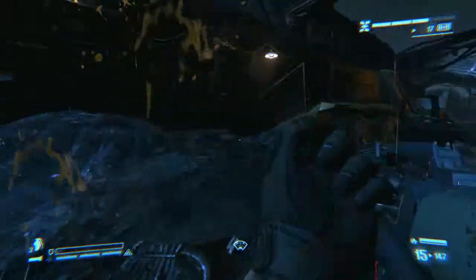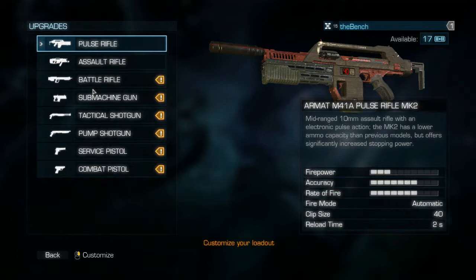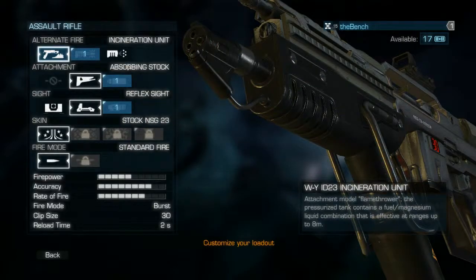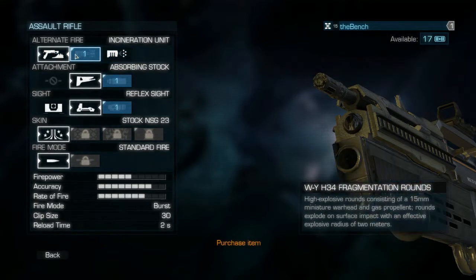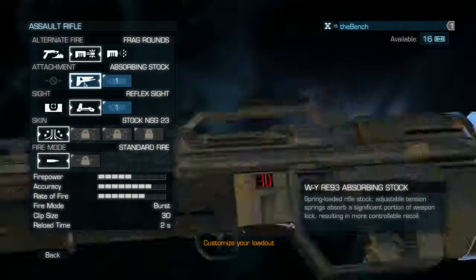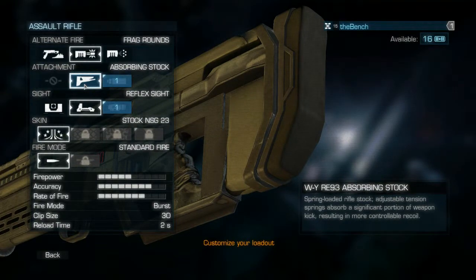I wonder if you can customize your weapons like right now. Arsenal? Yeah, we definitely can. I just want to show you guys a little bit about the weapon customization — don't want to leave you guys in the dark here. So we are using the assault rifle currently. Let's see what we have. We have a shotgun instead of a flamethrower. We also have fragmentation rounds, which shoot like grenades. I'd say let's go with this guy. And for the stock, this one reduces — I mean increases accuracy, I guess.